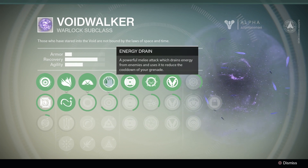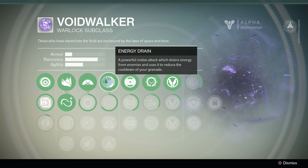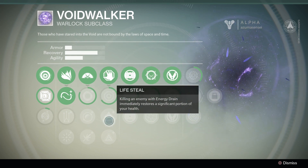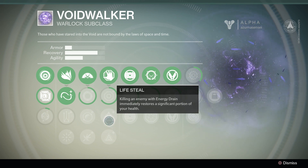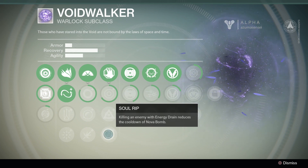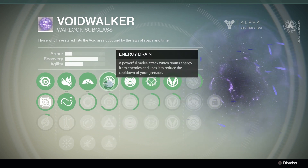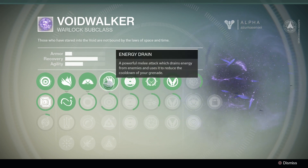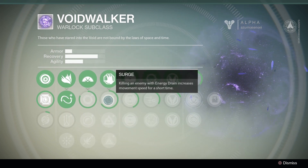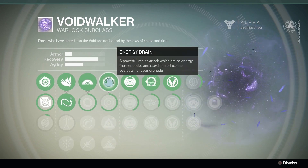Our melee attack is energy drain — a powerful melee attack which drains energy from enemies and uses it to reduce the cooldown of your grenade. Surge: killing an enemy with energy drain increases movement speed for a short time. Life steal: killing an enemy with energy drain immediately restores a significant portion of your health. Soul rip: killing an enemy with energy drain reduces the cooldown of Nova bomb. These might be things you toggle between, kind of like your grenade, or maybe you get them all.